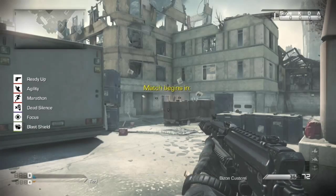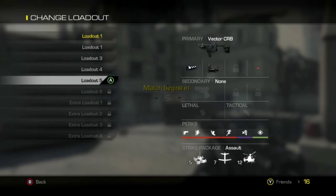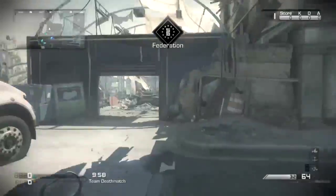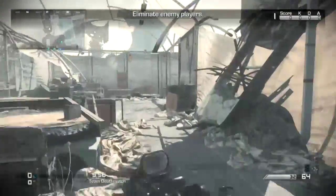Yo, what is up everybody? It's your boy Fatalquatic, and today I'm bringing you an episode of Call of Duty Ghosts Gun Guide. As you can see, we're taking a look at the Vector CRB Submachine Gun, and it's actually a pretty decent weapon. I like it.